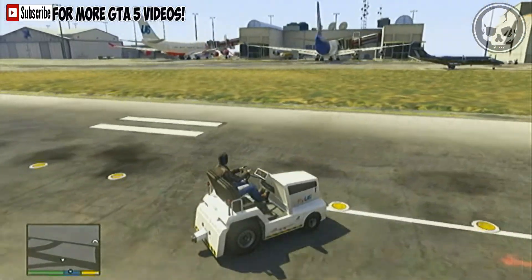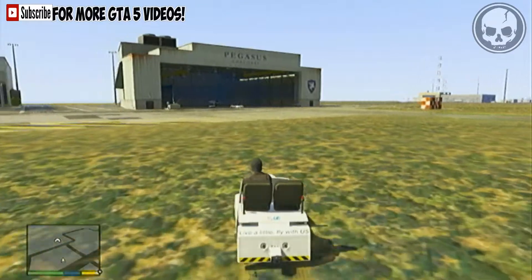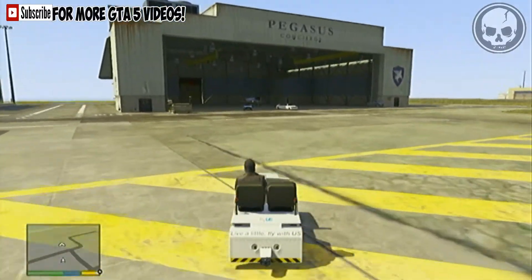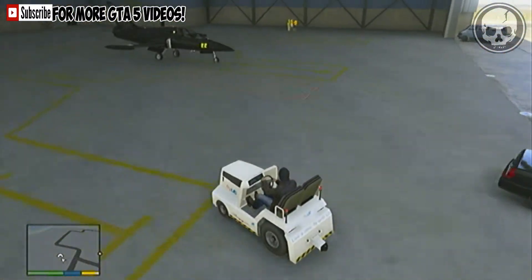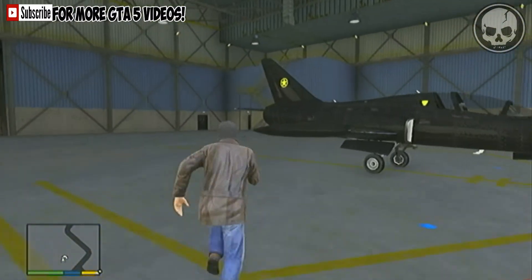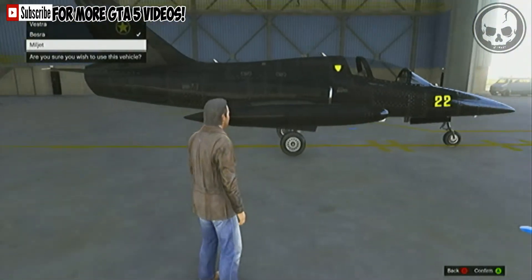Hey, what is up guys, welcome back to my channel. My name is stevelad87 and I'm bringing you my third GTA Online DLC video. In this video I'm going to be showing you the new Buckingham Mill Jet with the new Flight School DLC. This is a bigger version of the Luxor — I think you can carry all 16 people, you can carry your crew, you can even go ahead and carry your grandma in it.